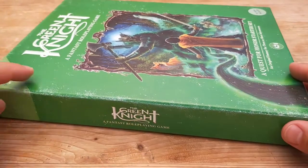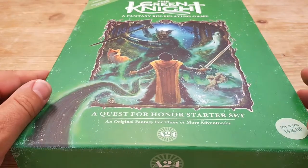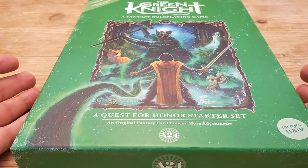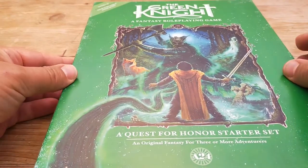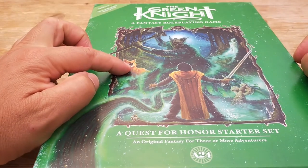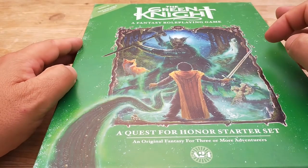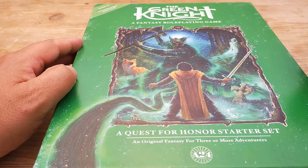Having stripped off the shrink wrap, you'll notice it's got this distressed look — a deliberate design choice to make it look like it's an old game. The cover illustration is pretty nice: you've got Gawain, the sort of talking fox from the trailer, and the Green Knight, and then possibly the Sorceress off on the side here.